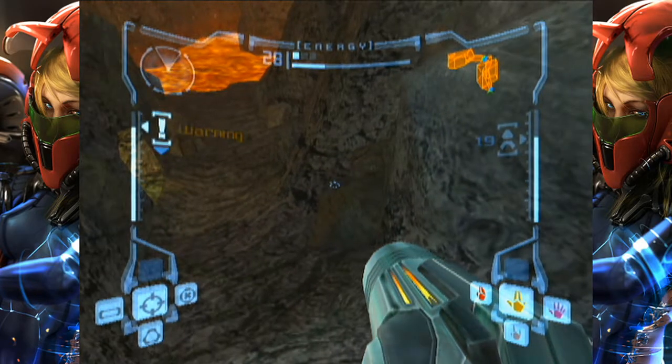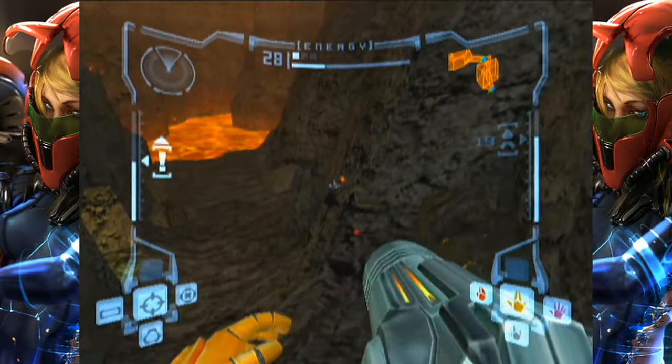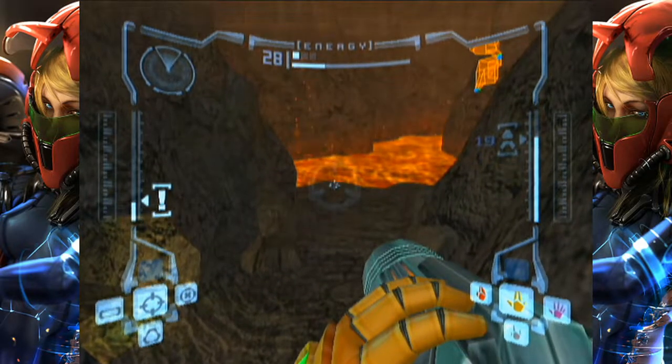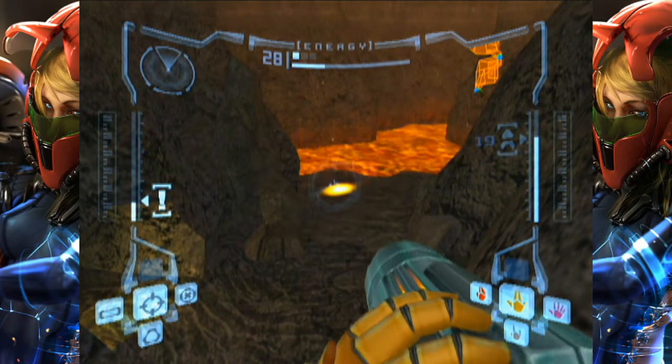So basically, as soon as you walk through the door you'll notice that there's this little rock down here that's a different color than the rest of them. I just stand on that rock and aim my jump towards this little part of the floor sticking out into the lava over here.